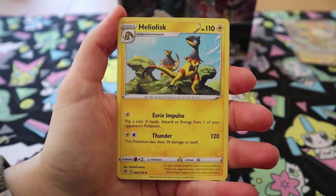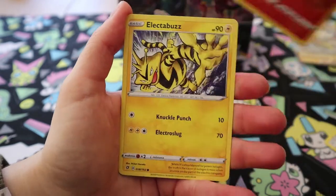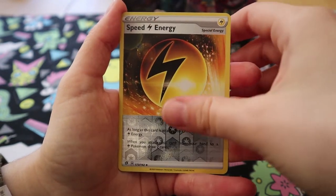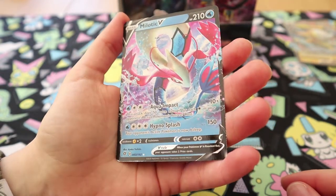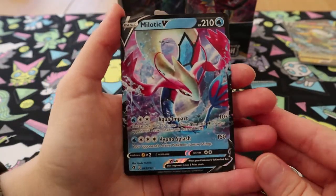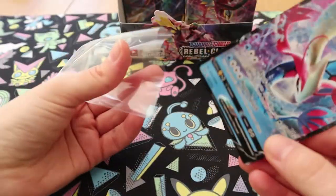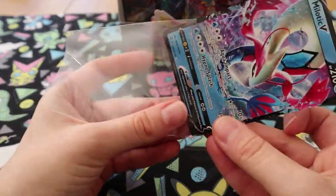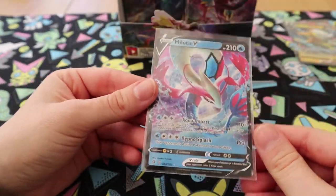Twin Energy, Heliolisk, a Doublade, a Natu, a Honedge, Impidimp, Magmar, Electabuzz, a Reverse Speed Energy, and a Milotic V. Wow, I didn't know this was a thing — that is a beautiful card. Yeah, the V cards are really nice, oh they're so pretty. You've seen the standard artwork — with the GX cards they're all kind of 3D-ish.